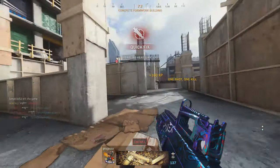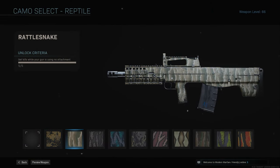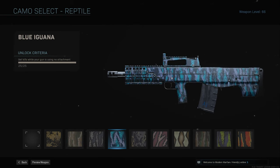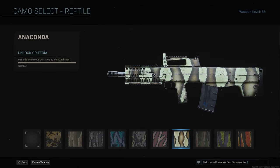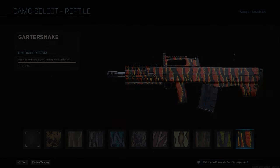Then we have Reptile — for Reptile you're going to need 110 kills with no attachments. This one is definitely good for hardcore; you're going to be at a disadvantage if you play core using this gun without attachments. But going hardcore it's still a one-hit kill.